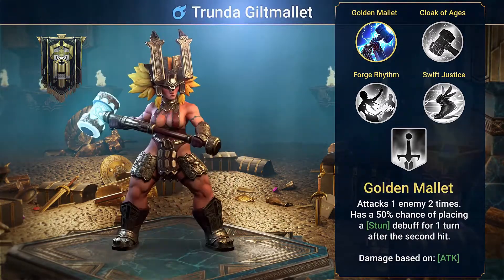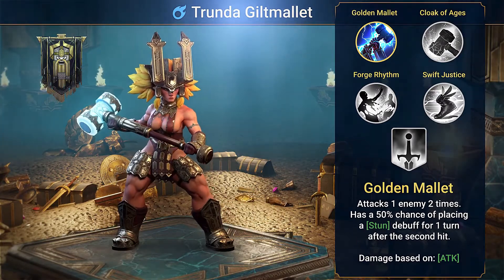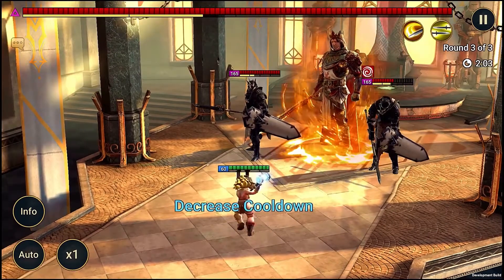Her first skill is simple — it hits an enemy twice with a good chance to stun them after the second hit. Hard crowd control on her first skill is never something to sniff at. It also does a surprising amount of damage, if you're into that sort of thing.